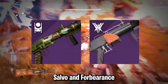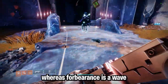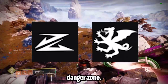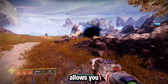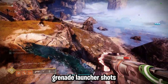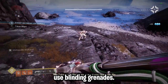Next, we have Salvager's Salvo or Forbearance with Ambitious Assassin and Chain Reaction. Salvager's Salvo is a Breach grenade launcher whereas Forbearance is a Wave Frame grenade launcher, so whichever fits your preference. Lastly, Ignition Code with Slideshot and Vorpal or Danger Zone. Ignition Code with Slideshot allows you to shoot, slide, and reload your magazine without doing the full reload, meaning you can literally spam grenade launcher shots over and over, which is great for taking out champions and blinding enemies if you use blinding grenades.